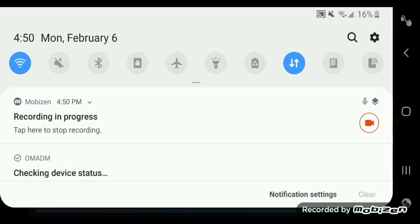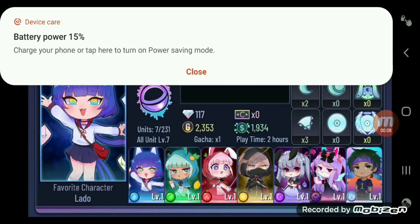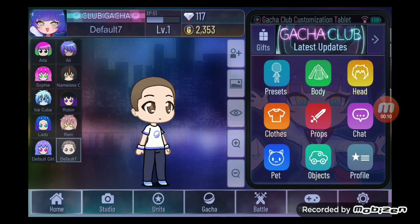Good somewhat evening, and today I'm back out again with the turning Beanie Boos into Gacha Club characters. You know the drill — I close my eyes, put my hand in the little basket, and just select a Beanie Boo. If I pick one I haven't done yet, I turn them into a Gacha Club character.